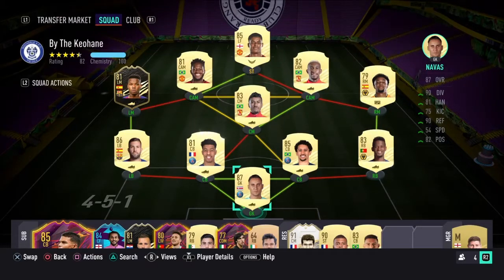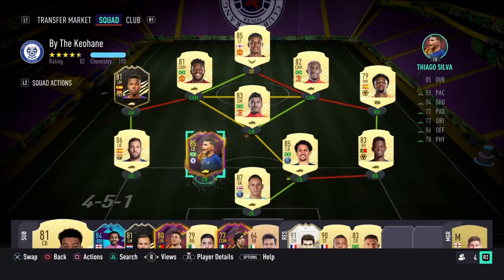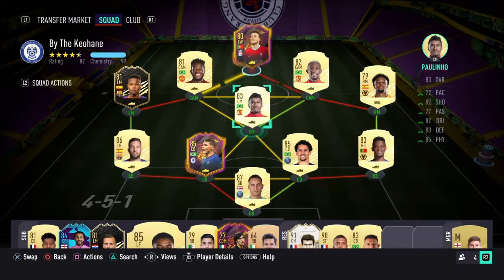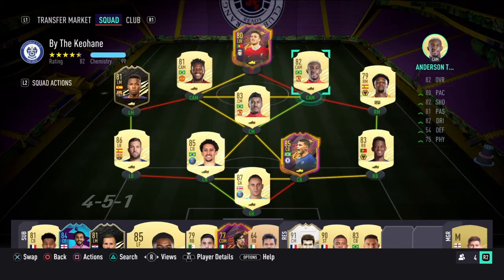Hello and welcome to episode 10 of my FIFA 21 Hoarders Road to Glory. In today's episode, I'll be trying out the two new boys that I managed to get in yesterday's video — both Thiago Silva and Diogo Jota. They both relatively can slot straight into the team and keep pretty good chemistry, but I will have to change a few players to make sure that they're on max chem.